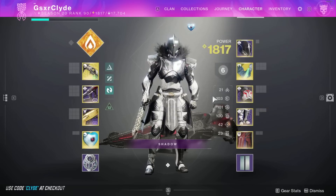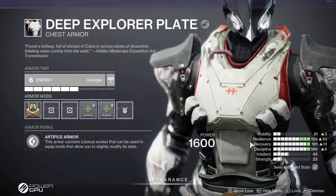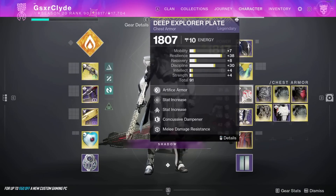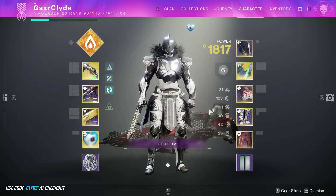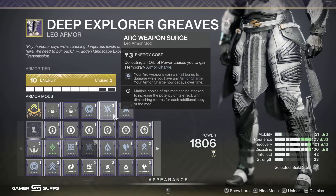Also, you can do a double Charged Up chest piece to get Charged Up times five, then switch chest pieces back to your resist mods and go into DPS with more than a minute of Font of Might - which is now your weapon surges. These are little tips and tricks people don't pay attention to when raiding. Please don't ignore weapon surges. Learn how to stack buffs and debuffs.